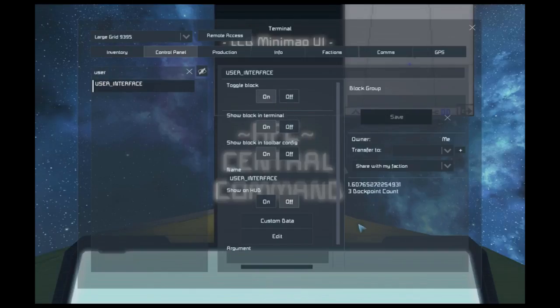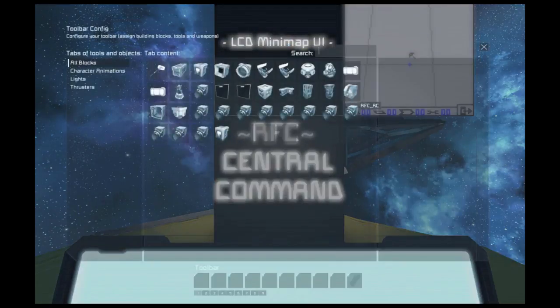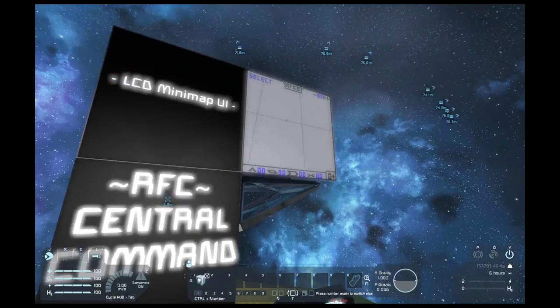In the bottom right you should see a small runtime indicator to indicate that the code is working. You can then add the remote control block that's in the module to a toolbar called RCRC. By controlling this it allows you to interface with the LCD. Move the mouse to move the cursor and then use Q and E as left and right click.